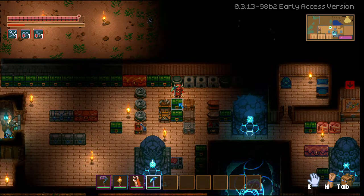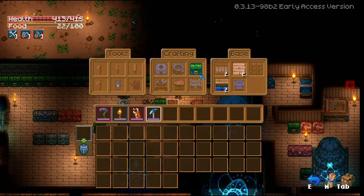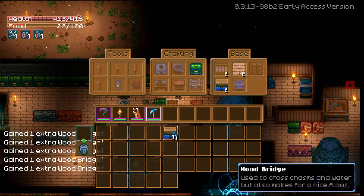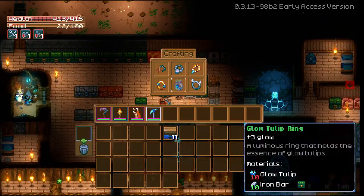Same scenario — this chest is touching the wood crafting bench, it's got wood in it, and I can create wood bridges simply because it's pulling the wood from the chest.